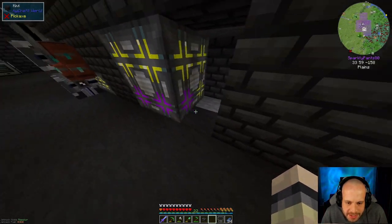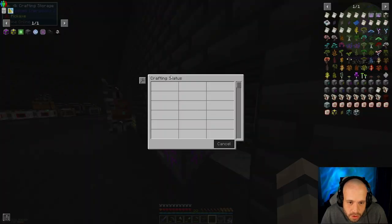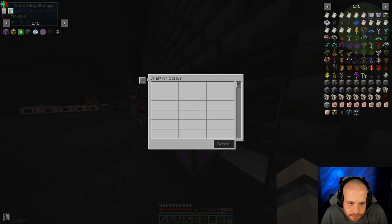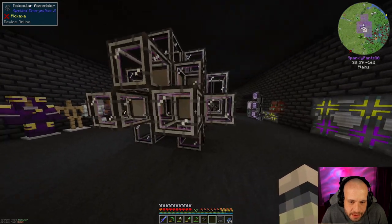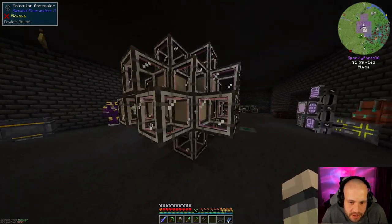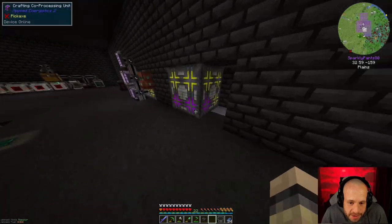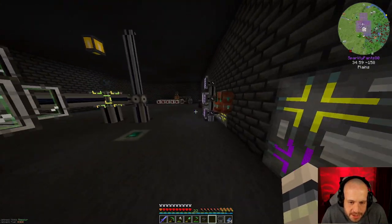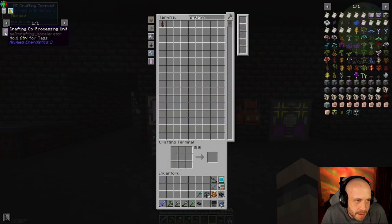You see it doesn't form until you complete either a square or a rectangle, and then it forms perfectly. That reduced the channel count so we're back at six. But we need a whole bunch more of these because we need coprocessors — this is one CPU and it's only got two coprocessors. So this one here which has molecular assemblers all around it needs five coprocessors.